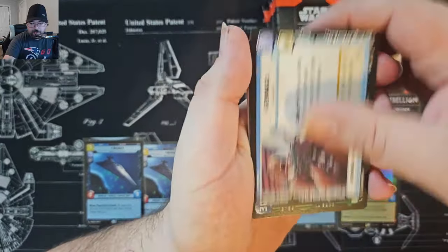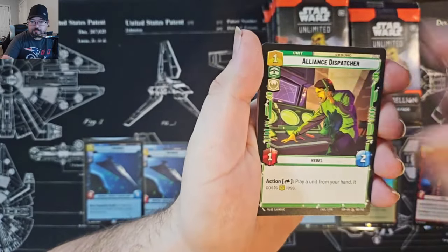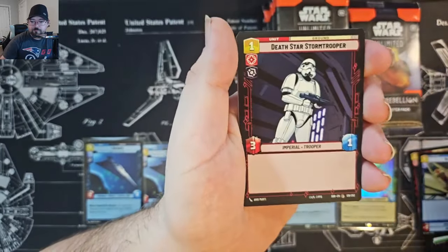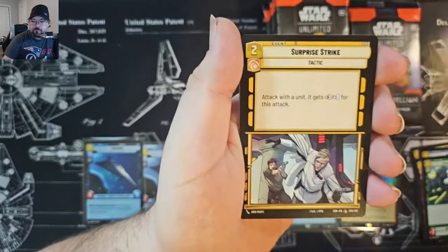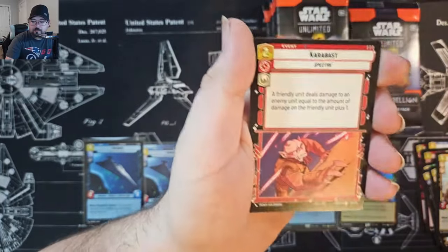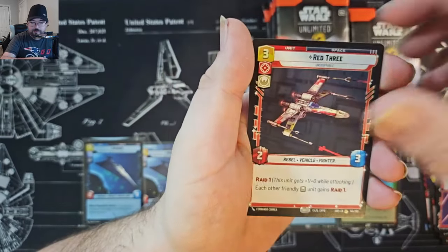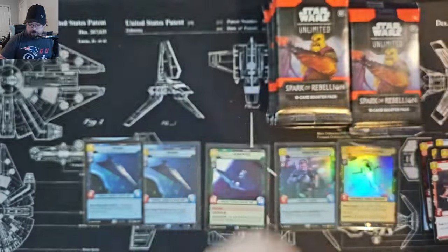We've got Chewbacca. Red 3 — nice. And a Green Squadron A-Wing foil.